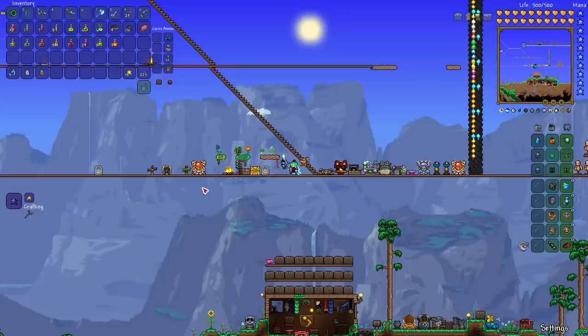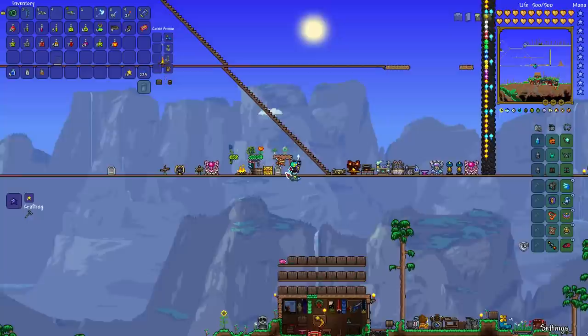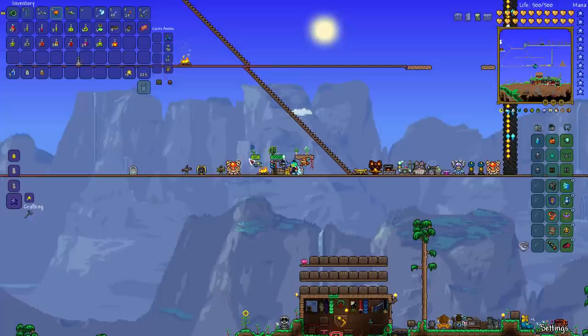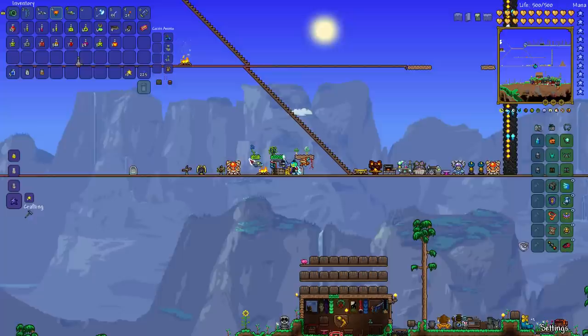There are 13 basic craftable dyes. The first one is the yellow dye, made from the yellow marigold found on regular forest grass at or near the surface. You just use your pickaxe or drill to grab it, then go to the Dye Vat and you can craft yellow dye from that yellow marigold.